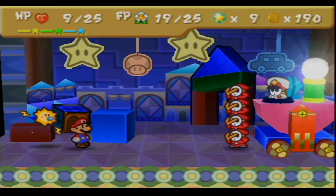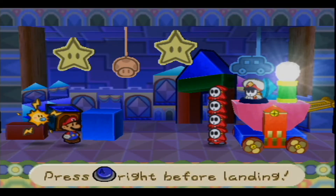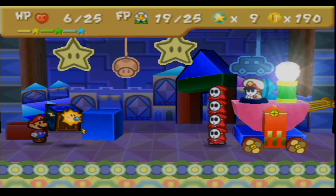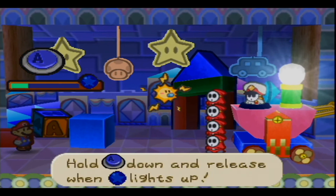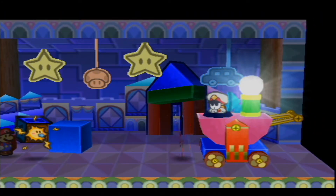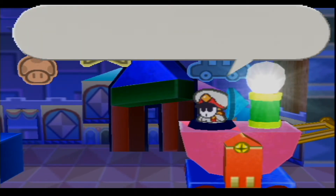Alright, you've got to let go as soon as the star is active. Man, I'm hitting everything now. Going up with Electro Dash, taking him out.